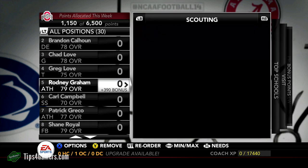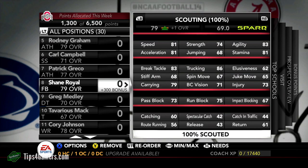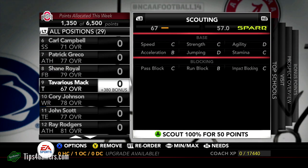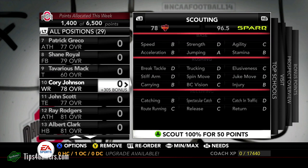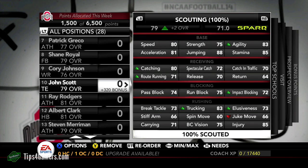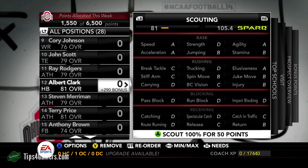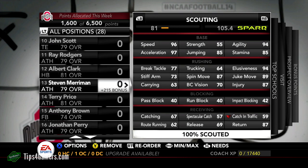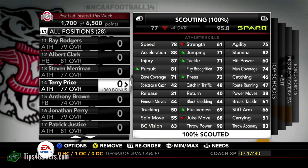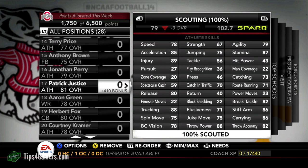I'm basically looking at stats — you can look at bench press, squat, and a lot of different things to determine how good a guy is and find really good user players. You can put tight ends at the fullback position; they're really good there. You can move offensive linemen all across the board. Wide receivers moved to halfback with incredible 40 times, agility, acceleration, and speed combos are great. Elusiveness is key.